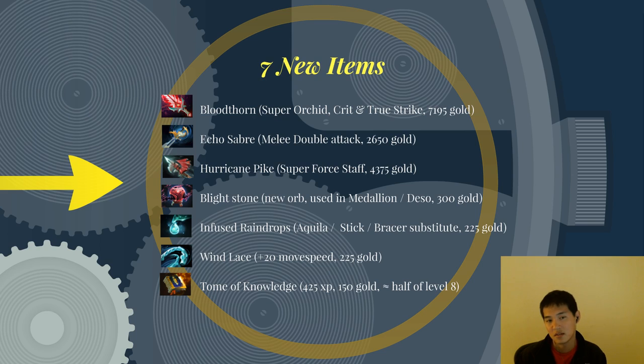Echo Saber has a five-second cooldown, so it actually increases your damage by a ton, especially considering the way fights work — you get kited a lot so you don't get to hit that often. Hurricane Pike is like a super Force Staff, costing 4,375 gold, built from Dragonlance, Force Staff, plus a recipe. If you cast it on an ally, it's just a normal Force Staff. If you cast it on an enemy with a very short cast range of about 400, both of you get pushed away from each other and you no longer have range limitations when attacking that hero. However, this is limited to ranged heroes, lasts only four seconds, and it does seem pretty good and makes melee life a little harder.